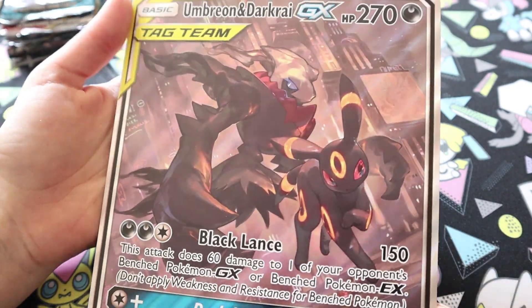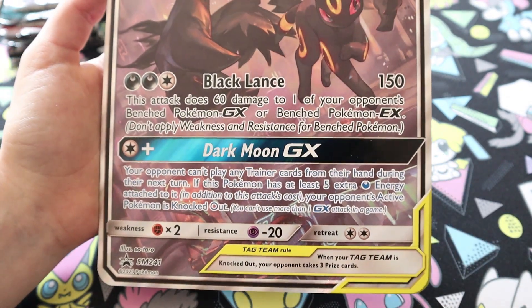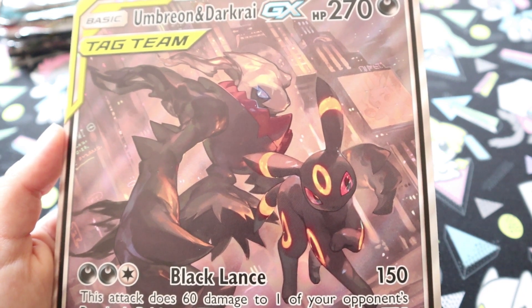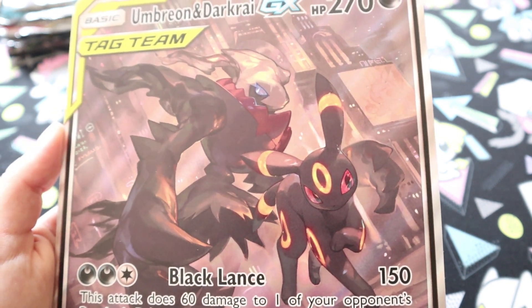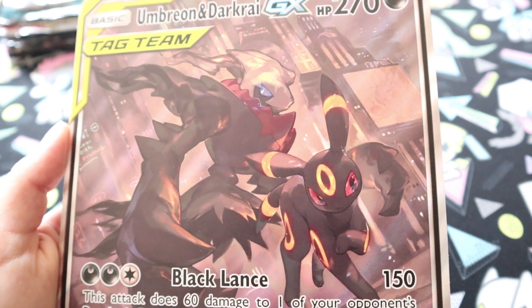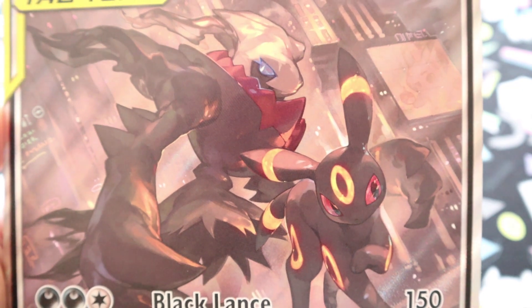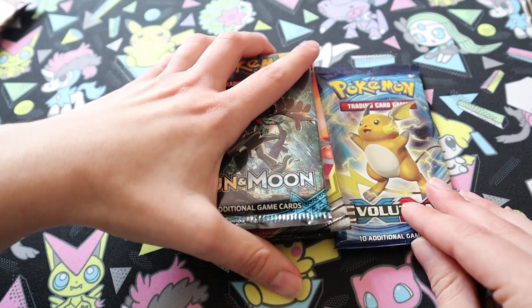And here is the massive — I forgot how big these promos were, the Jumbo cards from Sun and Moon — the massive, massive promo Jumbo card. I love that so much. I might steal yours, Jo, for my Jumbo set. But now I'm going to have to move the Jumbo cards from Sword and Shield. I do actually need more pockets in my A5 folder for this, but I love that artwork so much. Right, on to the boosters.